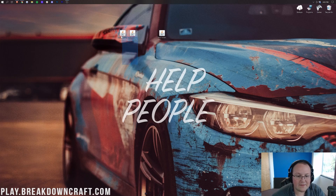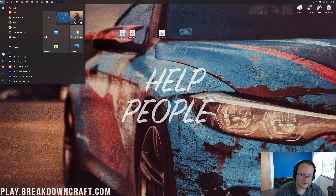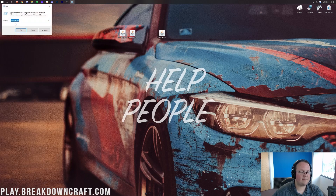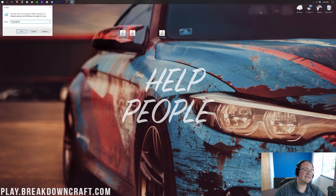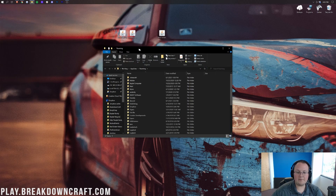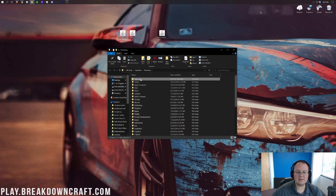Now it's time to get Replay Mod and the Fabric API installed. To do this, click the Windows icon — probably in the bottom left of your screen. Click on that little Windows icon, type in Run, and hit Enter to open up the Run app. In the Run app, type in percent sign, appdata, percent sign — exactly like that — and hit OK. That's going to open up the Roaming folder, where we then want to go into the .minecraft folder.